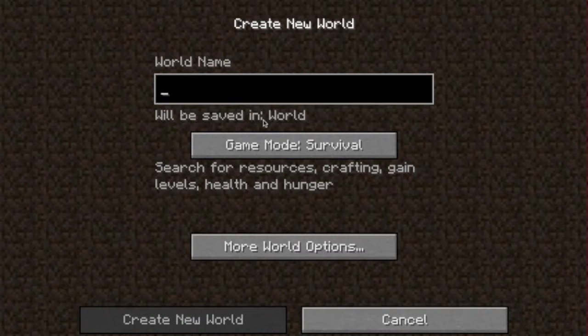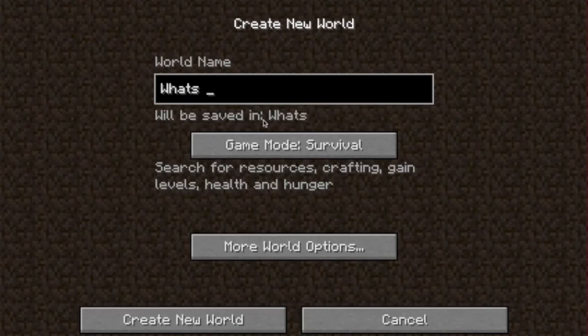I was thinking that I would do a Let's Play on this world, so I'd change it into survival and see what I can do to turn off the cheats. I gotta think of a good name. What's on the horizon? So that'll be my new survival.